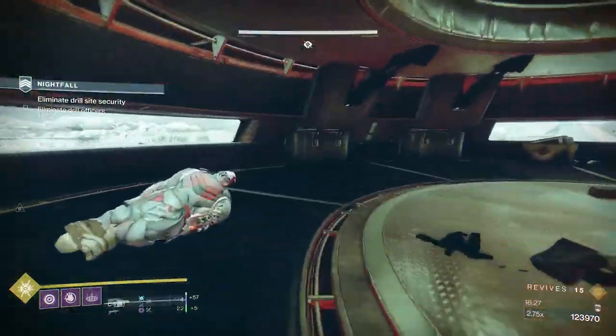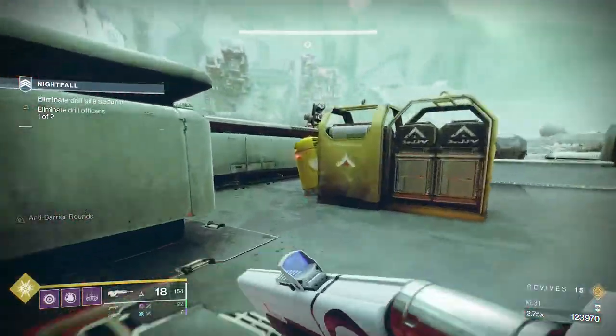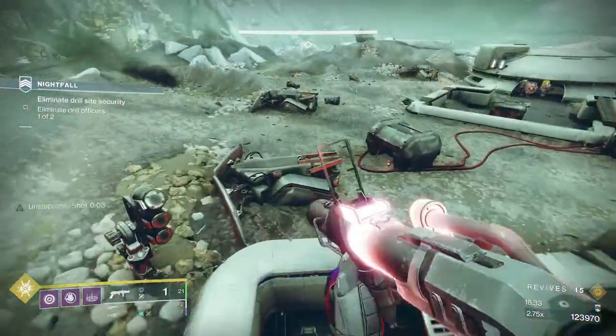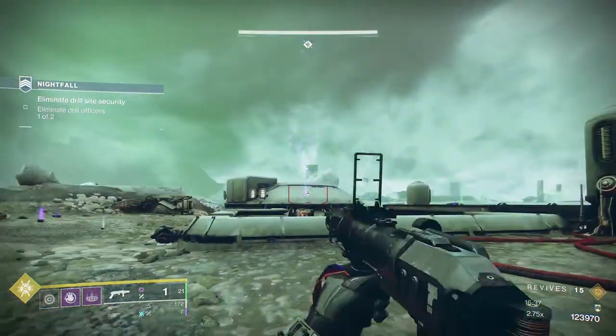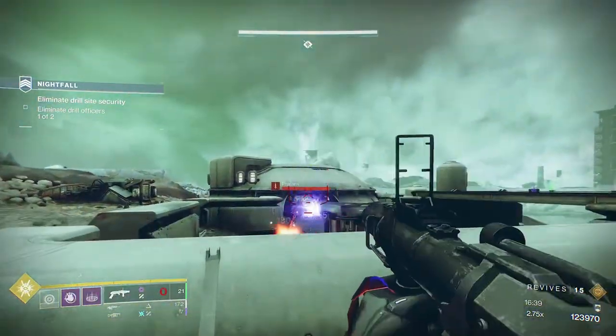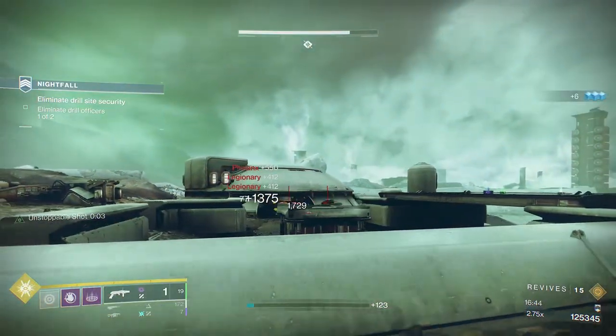Now once we've cleared these two rooms — there's exactly the same amount of enemies in the second room, but I feel like the second room is slightly easier because you've got a better angle on it. After this section, for me, is the most difficult part of this GM, which is when you teleport across and you're in kind of the circular room.